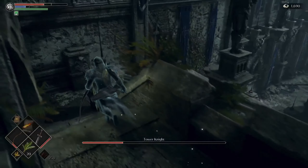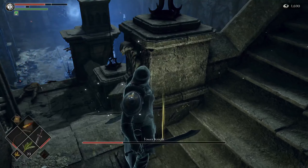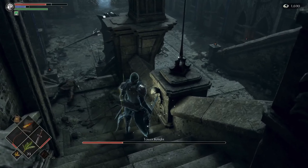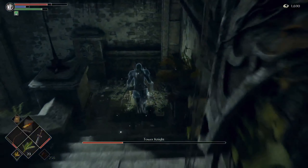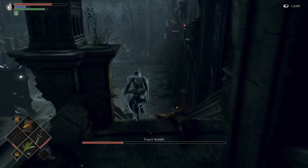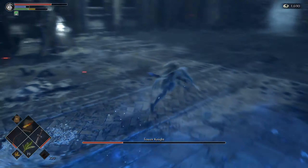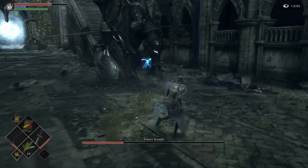Just keep running around. Run down the steps, run past the Tower Knight, try and get a hit on his ankles. Just keep doing that and he will fall over eventually. This takes a lot longer than the methods you've probably seen already, but it does work. You just gotta be careful not to get hit, and that's about it.